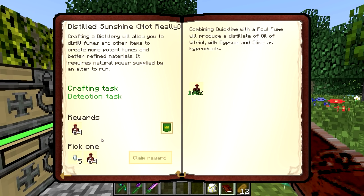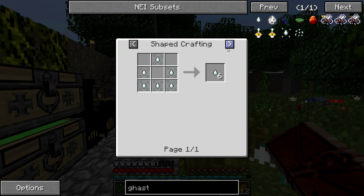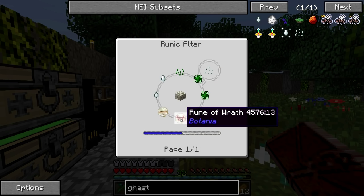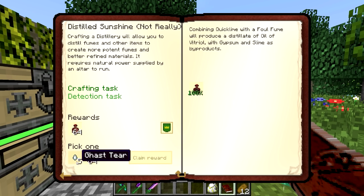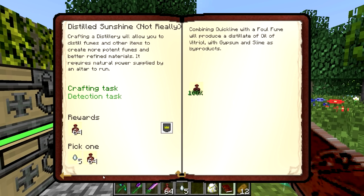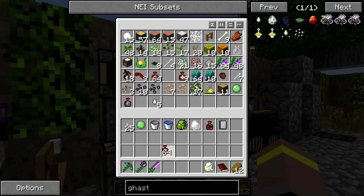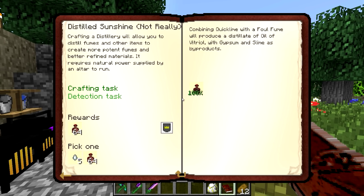So that gives us slime balls, gypsum, and oil of vitriol, which should complete this quest for us. We get a choice: clay jar or gas tears. I'm going to go with the gas tears because the clay jars are pretty easy to make. That actually gives us 64 clay jars anyway, and the gas tears — it'd be a bit silly to go for 128 clay jars. So we'll do that, throw those in there. We've got loads of clay jars now, which is pretty good. Let's stock these up — we'll put another 64 in there and 64 more in there. Good stuff.